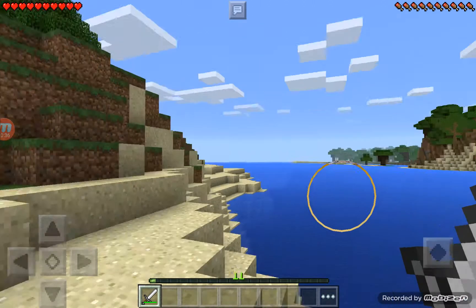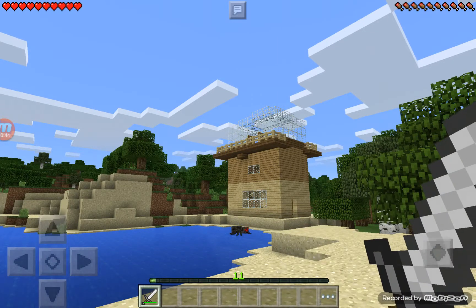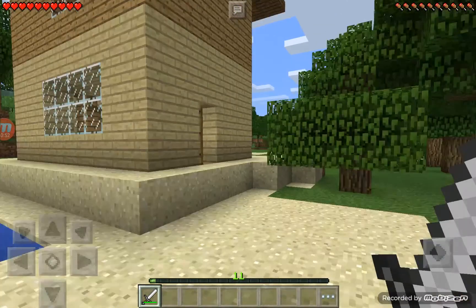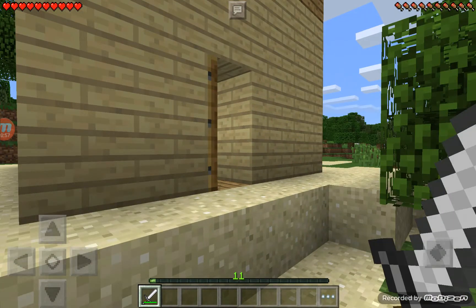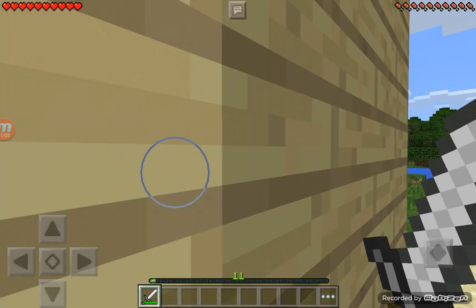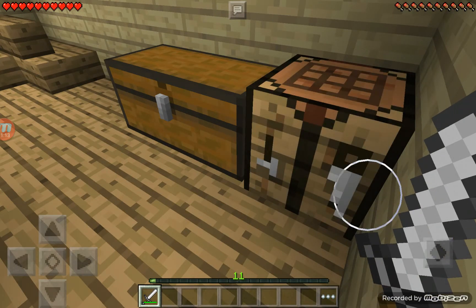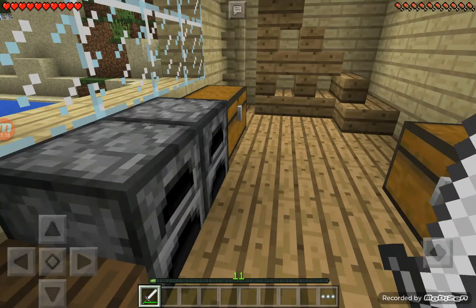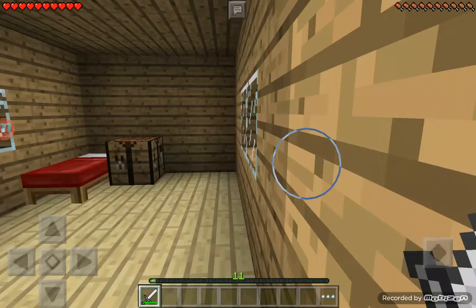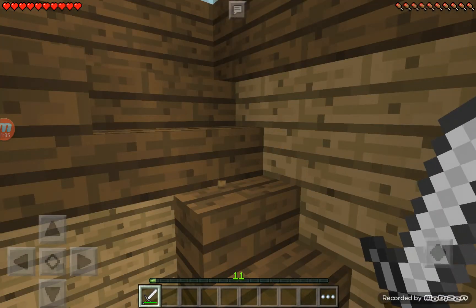So yeah, be warned — there's my house. The bottom half is birch, the middle is oak, and the top half is spruce and glass. The bottom half is where the crafting table and furnaces are. I need to warn you, it's super laggy — like I can't do anything, it's just so hard to play.